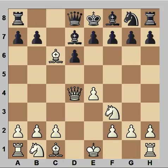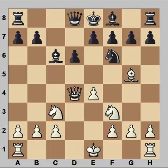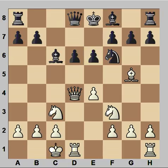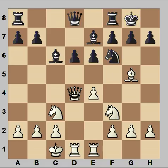Let's go back to our game. Black recaptured with bishop. Knight to c3, knight to f6, bishop to g5, e6, and Tal castled queenside. Bishop to e7, rook from h to e1, black castled kingside.